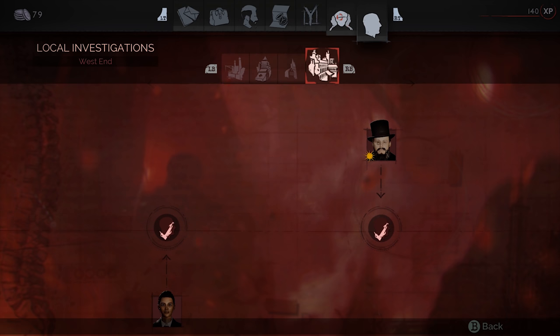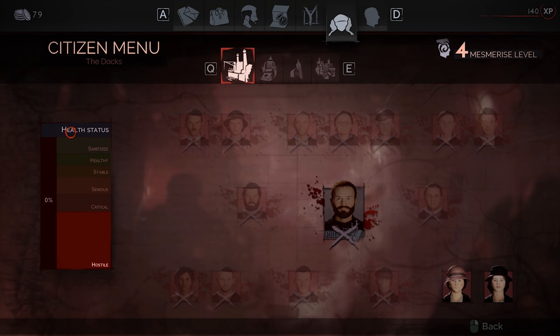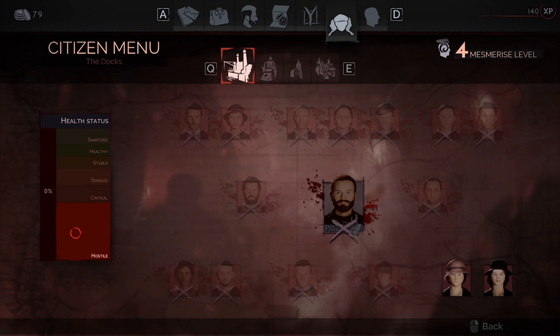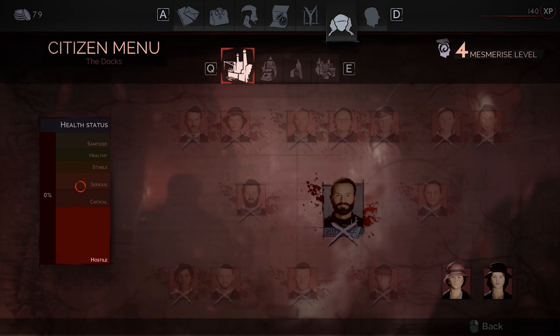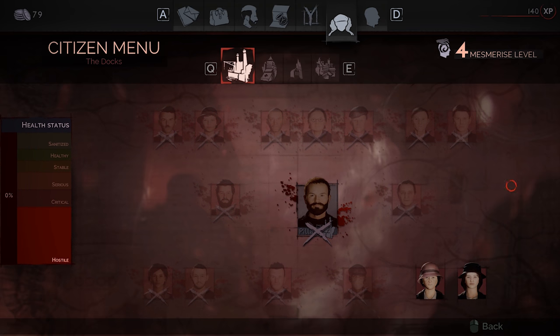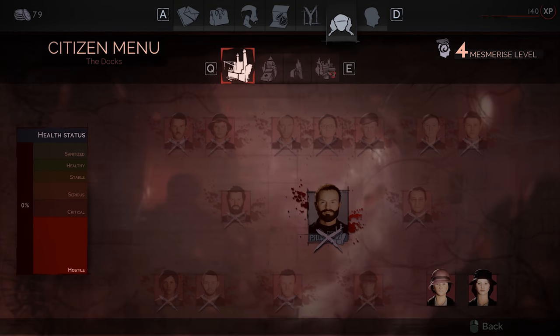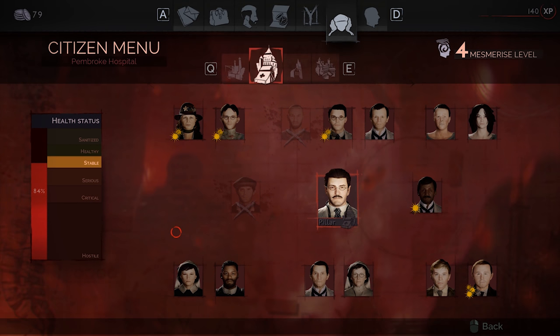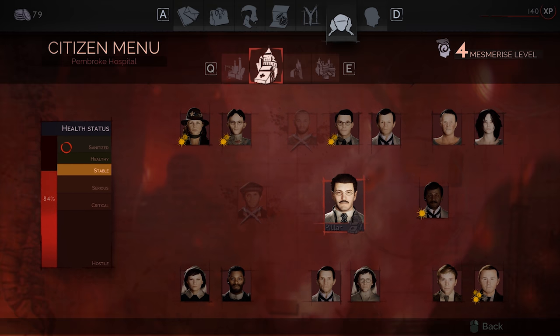As I talked about in the review, one of the things that you notice in the game is there's this really interesting tit for tat when it comes to how you end up leveling up. You can get experience points from quests and from killing enemies, but it's very low. One of the major ways to get experience is to actually end up biting and killing the people who live in each district.